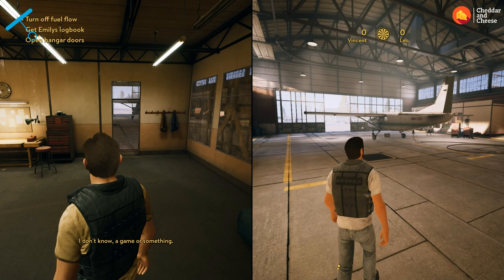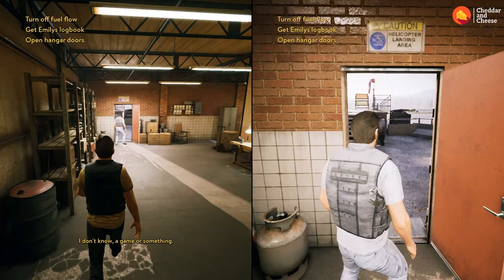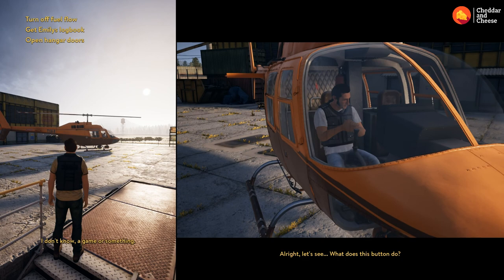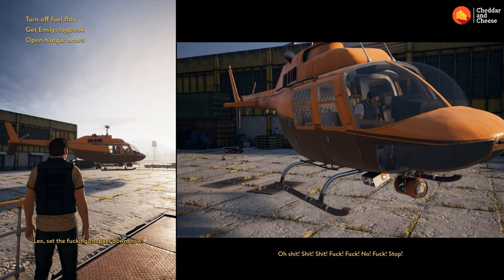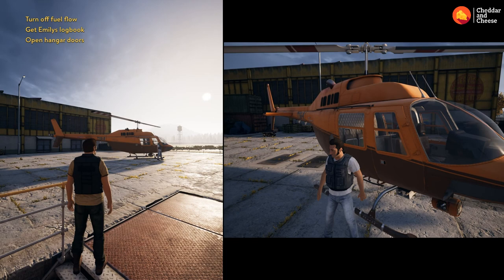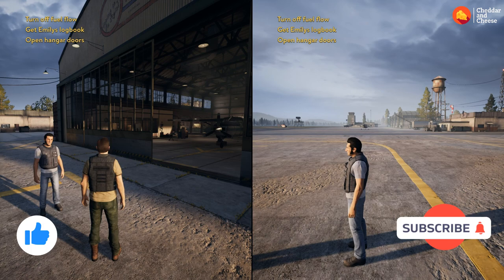For the last achievement, do this before you open the hangar doors. Follow through the back storeroom through the red door — we get to play with a helicopter. Once you've nearly killed yourself with it, the achievement should pop up in the bottom right-hand corner. Thanks for checking out our achievement tutorial video for A Way Out — please like and subscribe and we'll catch you in the next one. I'm Cheddar and I'm Cheese.